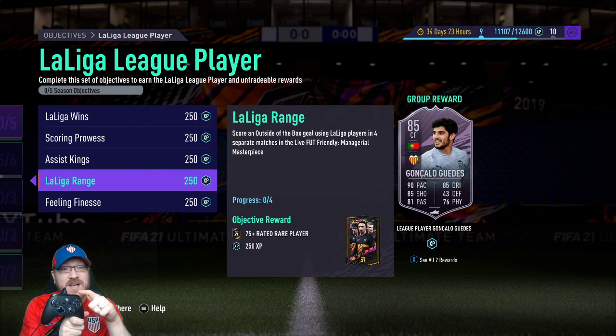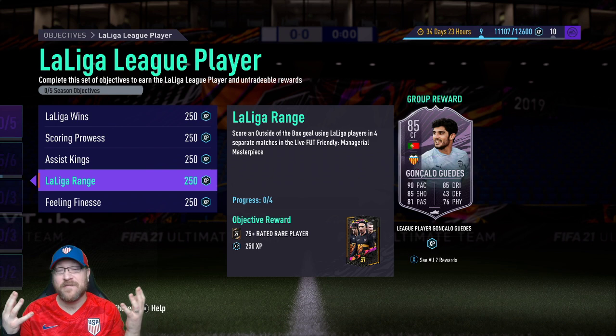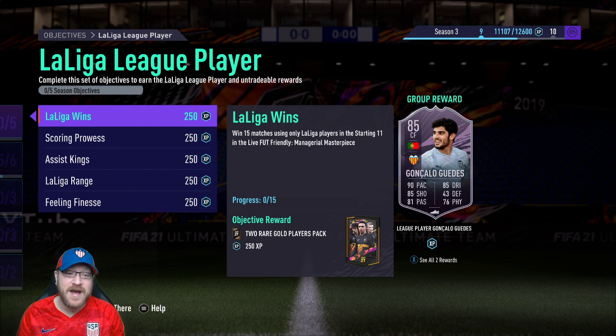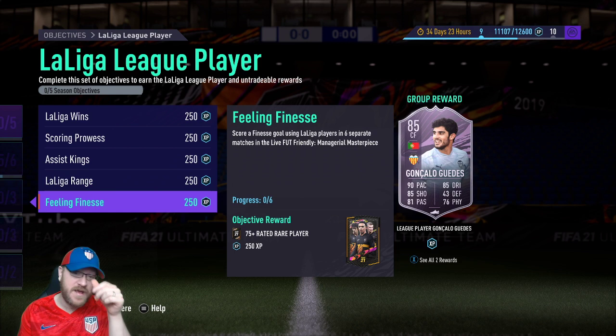Do the finesse shot modifier — RB or R1 — and hold that down while you press shoot. It gives it a little curve around the keeper. Some people with really good long shots can just bring in a straight power shot from outside the box. Notice there's no win condition here, so it's something we can message our opponent and trade — say hey, can we trade long range goals and start playing at 1-1. So definitely help people out if anybody needs it.